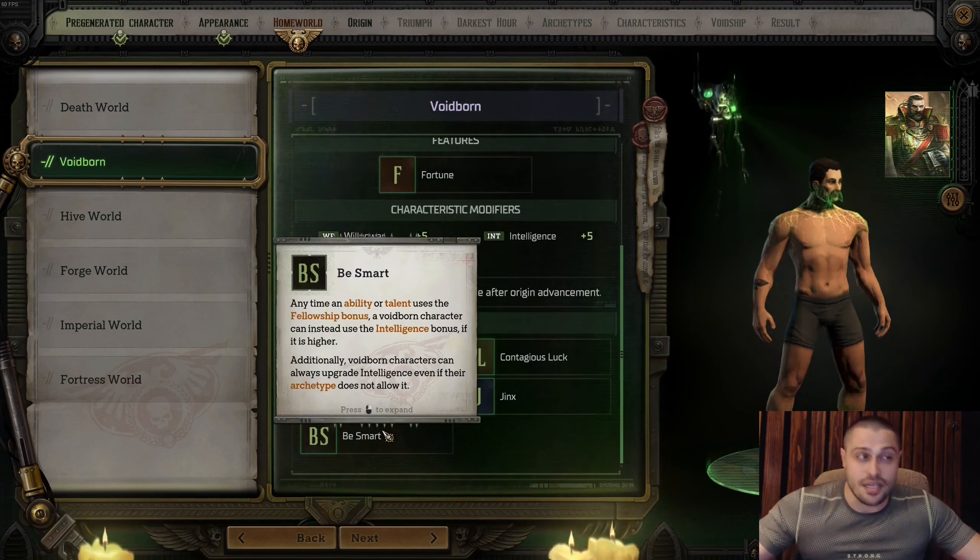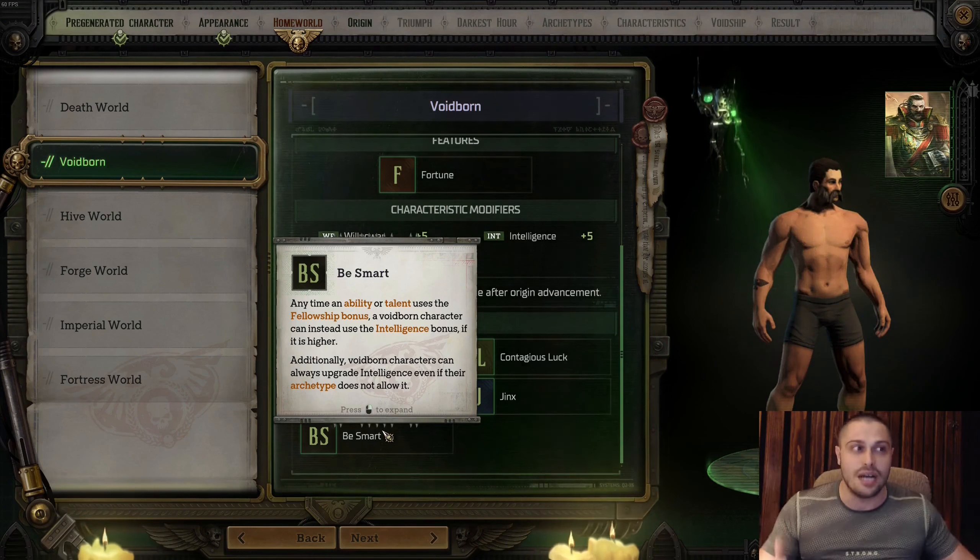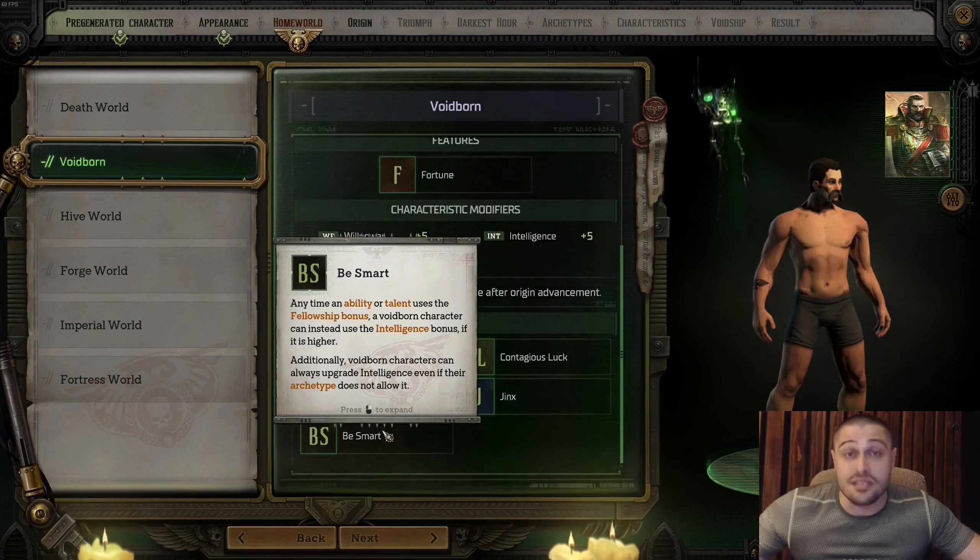Be Smart: any time an ability or talent uses the Fellowship bonus, a Voidborn character can instead use the Intelligence bonus if it's higher. Additionally, Voidborn characters can always upgrade Intelligence even if their archetype does not allow it. If you want to play a mage-like nimble Rogue Trader who is also a leader with high fellowship scaling to Intelligence, this is a great talent for a squishy, nimble mage.